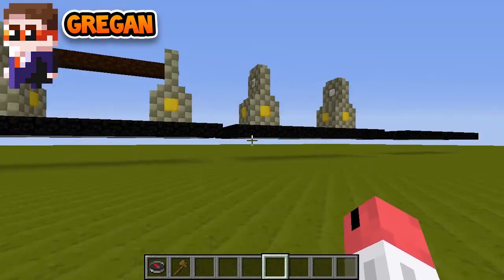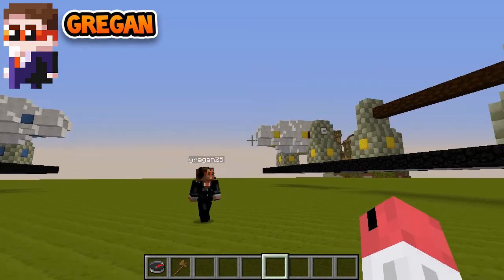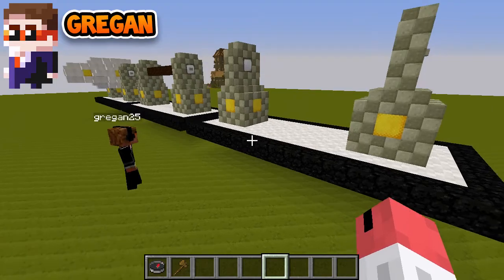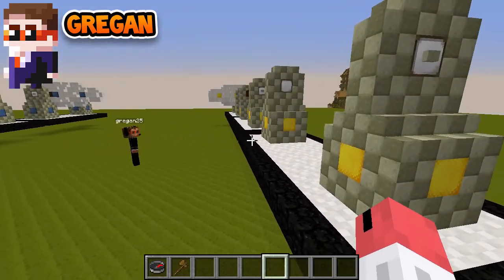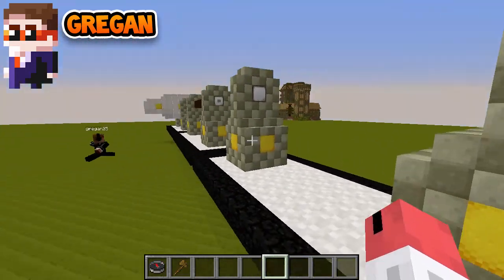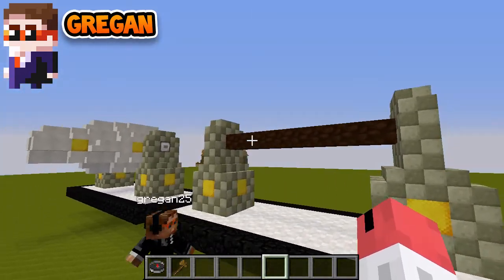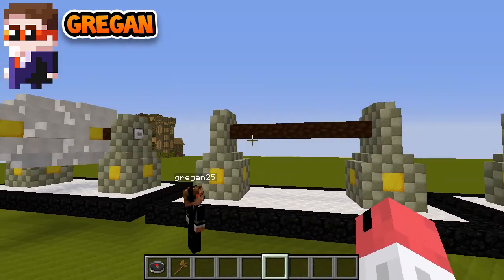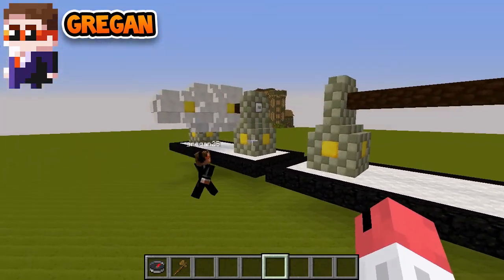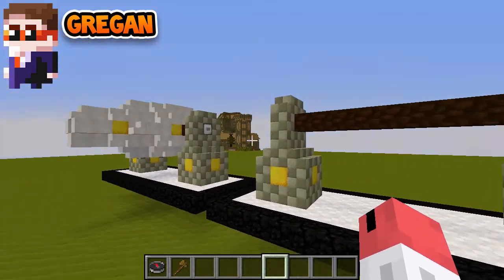We've got a conveyor belt where each stage of a cannon's production has a little machine that makes each section. At the start you have to go collect some cobblestone to make the feet for the cannon, and then the machine will construct it with cool particle effects. Then you'll have to go find some logs to make the cross beam between the feet. These will be in different rooms within the factory with instructions on the machine, so it'll be fairly simple to find, but there'll be a little puzzle to get the materials.